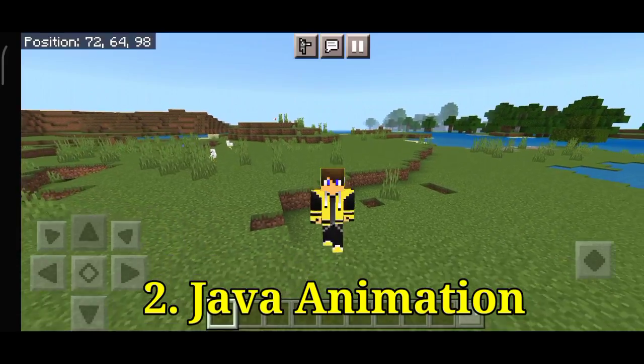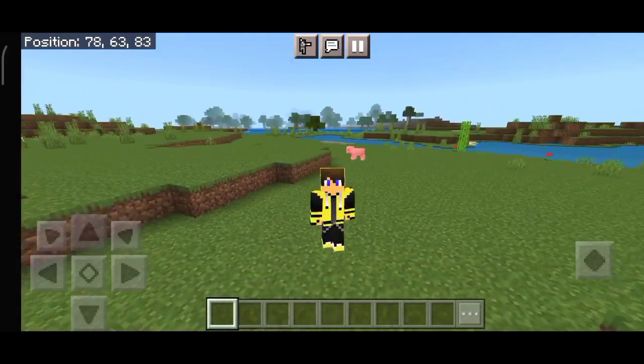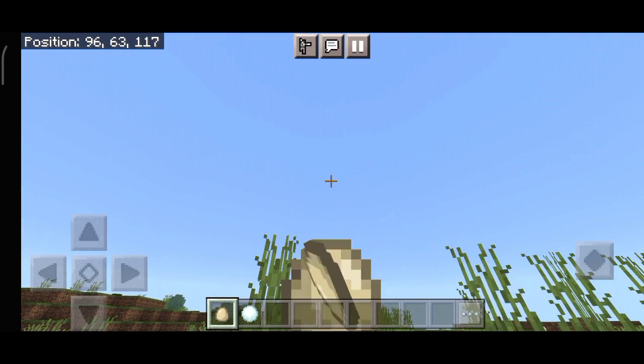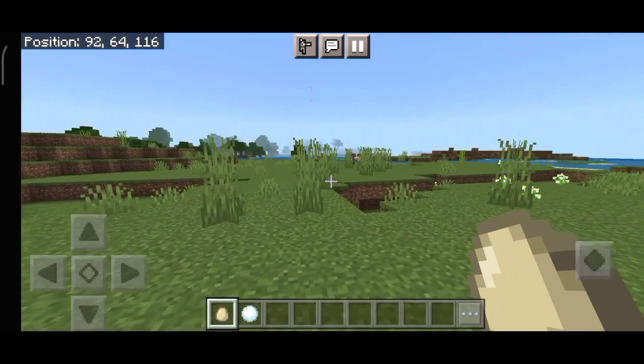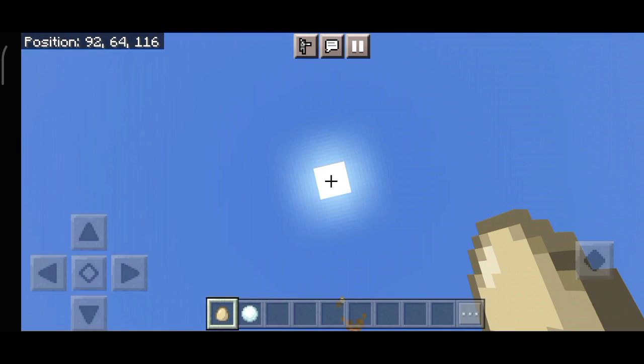And the second mod is Java Animation. This is the animation mod — this is the Minecraft Java Edition animation. If you will see it, there will be an animation like this, and this is in the effects.